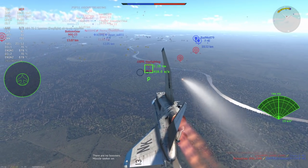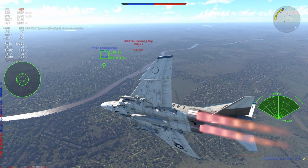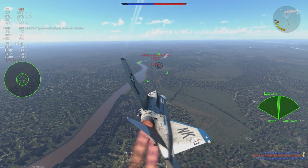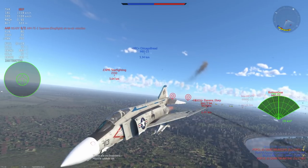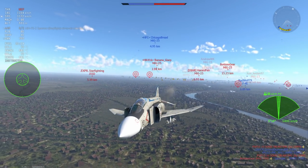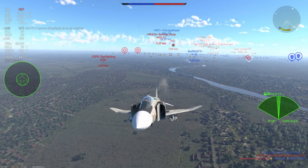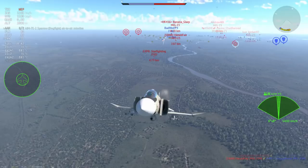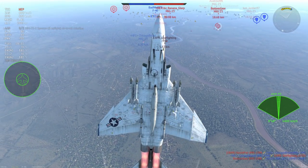The missile is a little ambitious so it doesn't strike home, but now he's barreling towards me - a great opportunity to try some more pulse Doppler radar fun. We are just too close so I'm not going to take the shot, and it looks like he's done something to his wing. In the meantime, my teammates have decided they want to go and die, so the numbers are pretty much stacking against my favour. The J35D is stopping me from going back to the MiG-23, and that leaves me in a tough spot.